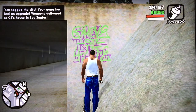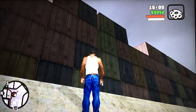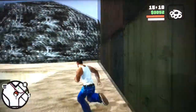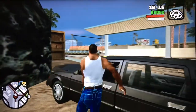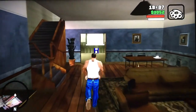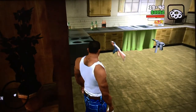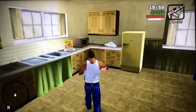As you can see, getting all 100 tags has weapons delivered to CJ's house. Cutting over to CJ's house to show you — you've got some pretty good weapons, and doing this early in the game really does help you out. When you enter CJ's house after getting all the tags, you'll see there's an AK-47 and a Tech-9 on one side. These are excellent weapons.